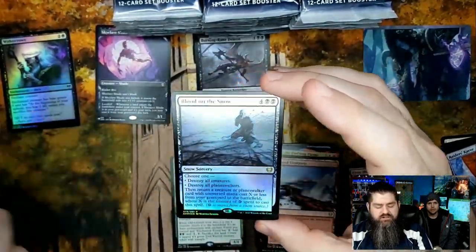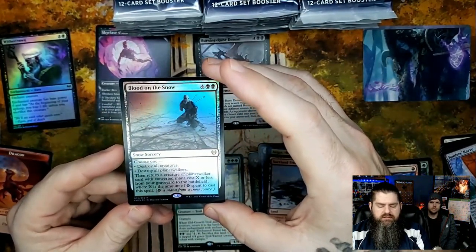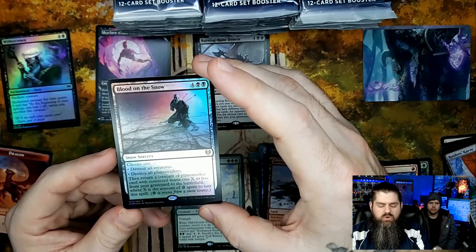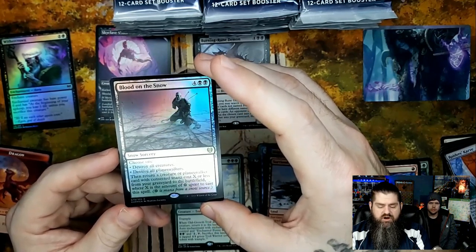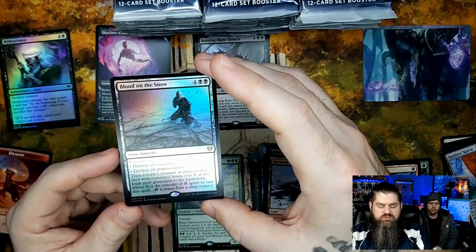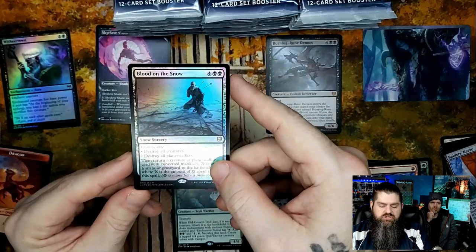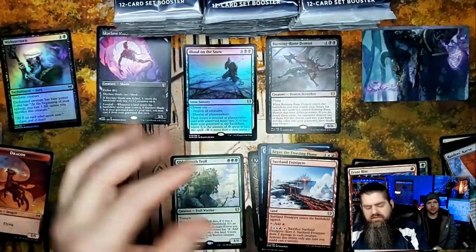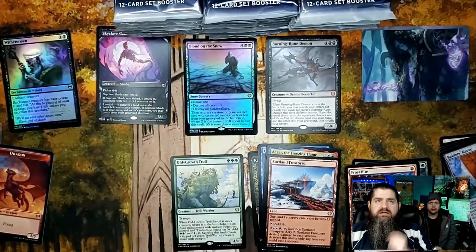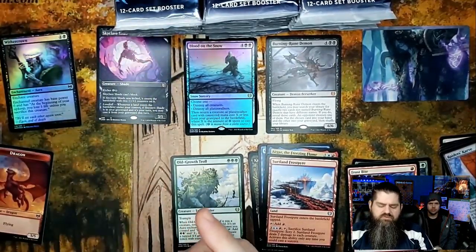Blood on the Snow for a foil rare — this is actually a really good foil rare. Choose one: destroy all creatures or destroy all planeswalkers. Then return a creature or planeswalker with converted mana cost X or less from your graveyard to the battlefield, where X is the amount of snow mana spent. So if you're using a lot of snow mana sources and cast it for six, you could bring a big creature out. Destroy all creatures and bring your own big creature out — that might be in the four or five dollar range.